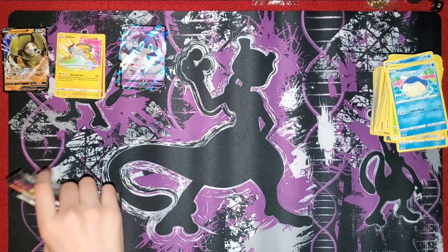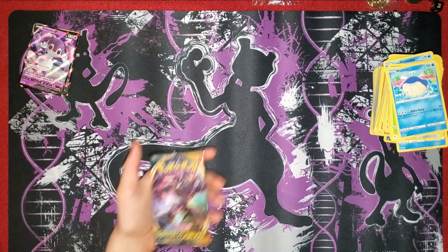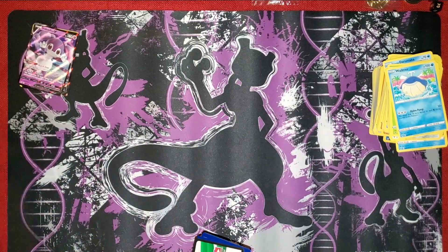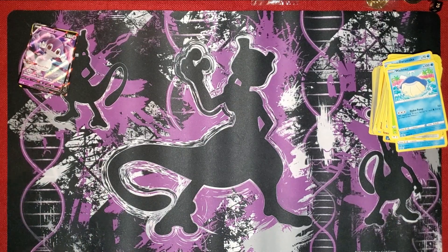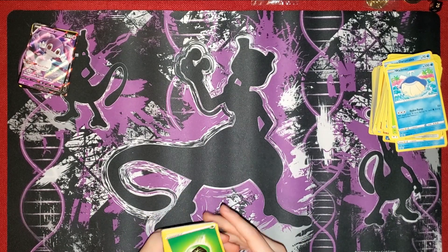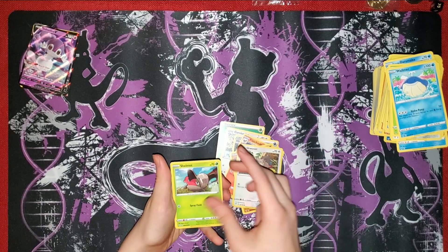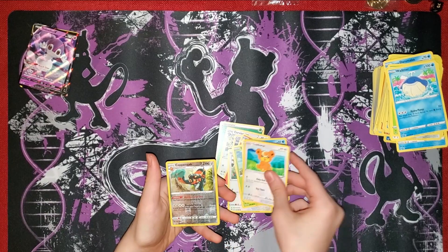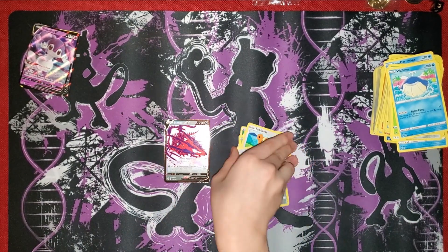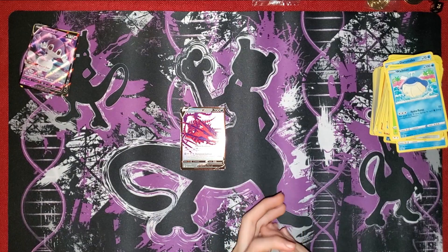I'm not going to do this anymore - I'm just going to have them all in one pile. Now we have Darkness Ablaze - a white code card. Grass Energy, Corvusquire, Hiding Energy, Fletchinder, Diglett, Squovit, Shelmet, Pampour, Teddiursa, Copperjack. And Eternatus! We have Eternatus. Sadly this card went down in price, but it's an amazing deck card, it really is.